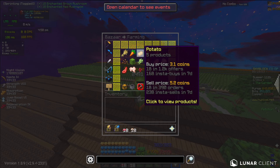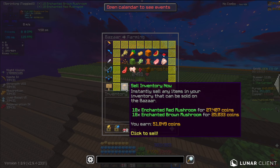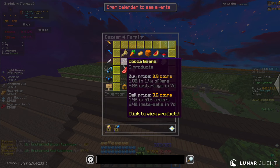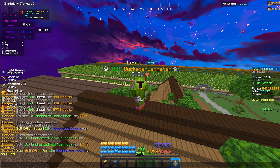I also have enchanted mushrooms which I can sell to the bazaar for around 51,000 coins, so let's sell that real quick. That brings our total earned to somewhere around — I'll just round it to 840,000 coins.